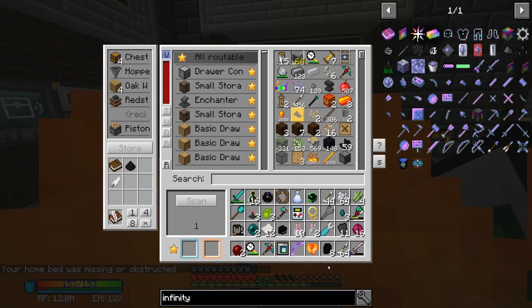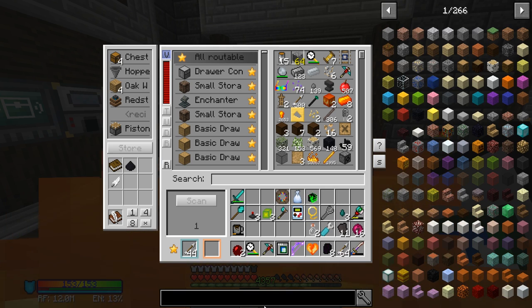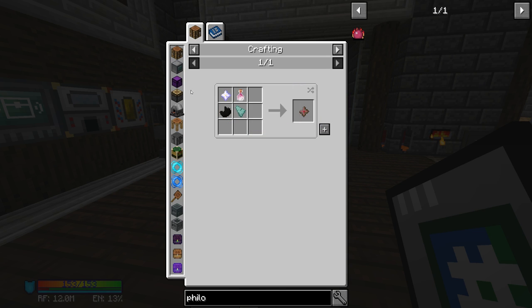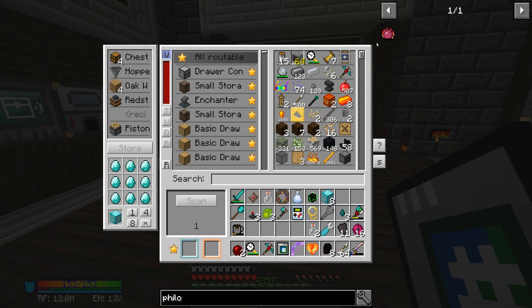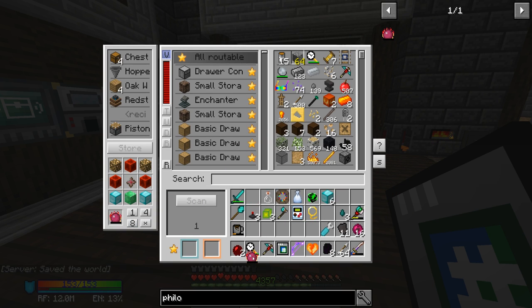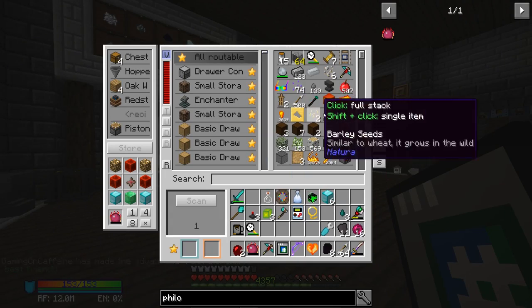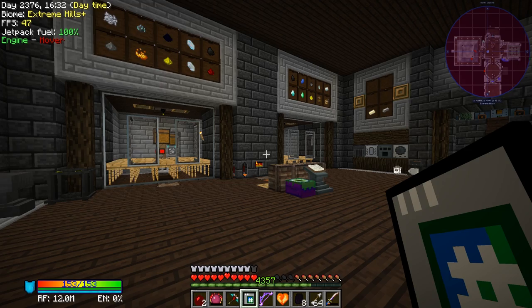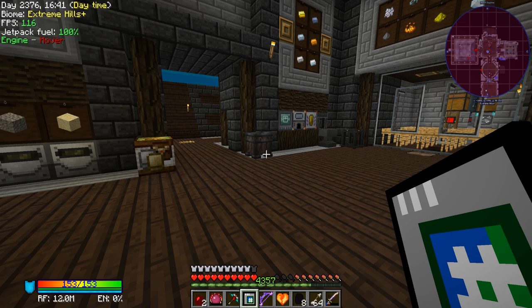I'm still not quite sure why you're set on fire as soon as you spawn in this pack, but nevertheless — the philosopher's stone. If I want to make this guy we need the ender star, and I think we have everything we need. We need to craft a couple of blocks of glowstone, a couple of blocks of diamonds, and exactly one block's worth of emerald. That should get us a philosopher's stone. On its own this opens up quite a lot of transmutation options — we can craft emeralds into diamonds, iron into enderpearls, and a bunch of other recipes.